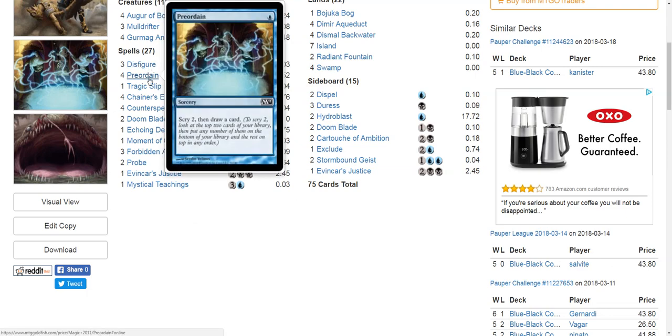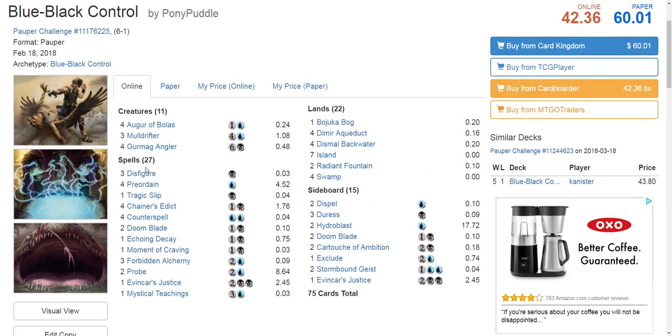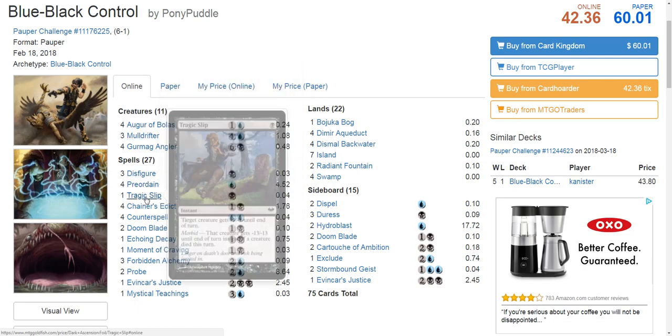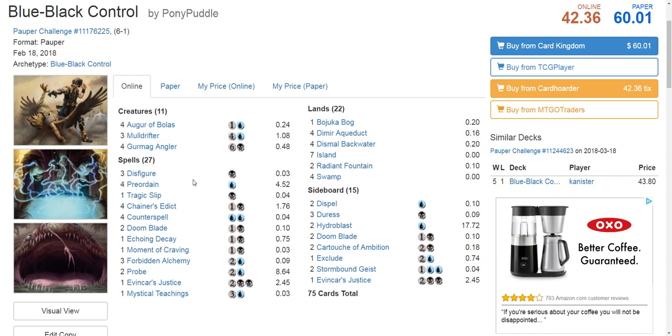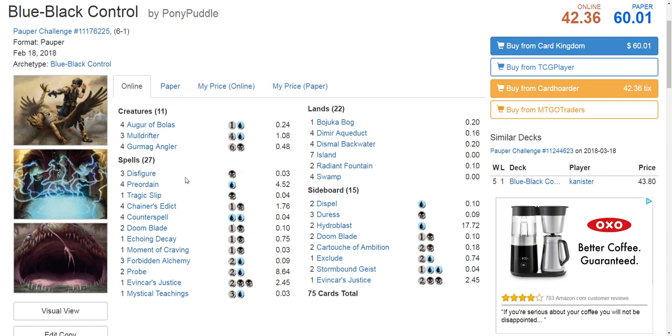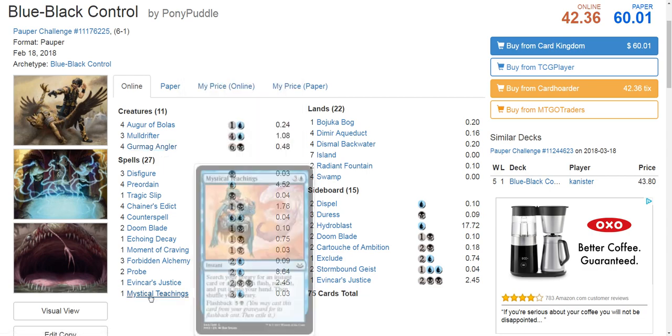It's 1-mana Disfigure, 1-mana Preordain, 1-mana Tragic Slip, 2-mana Chainer's Edict, 2-mana Doom Blade. Gurmag Angler is a really efficient threat because you can often cast it for 1 mana. This allows the Blue Black deck to interact with aggressive decks playing cheap efficient creatures by also having cheap efficient responses. If you get a Gurmag Angler backed up with removal and counterspells, you can take over the game — your opponent can't attack favorably into a 5/5 without tricks.